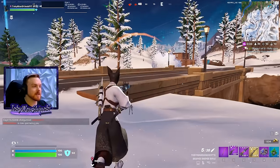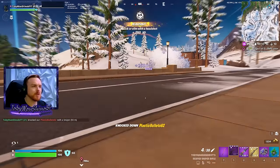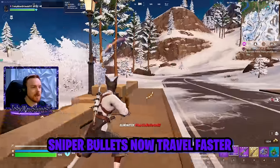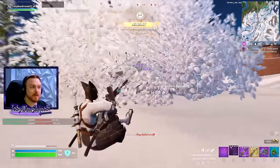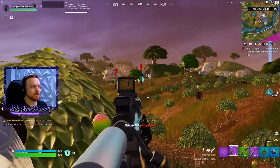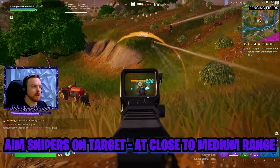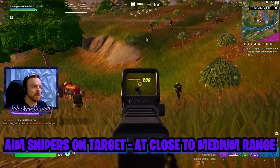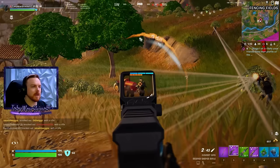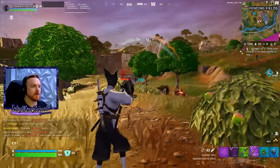Sniping in this game is a little different - the bullet travel speed of the sniper seems to be increased, so the velocity of the bullet is a little faster, meaning you don't have to lead your shots as much. At close ranges like this, you can totally just aim right at their head and pull the trigger. You really don't need to lead at all because the bullet speed is so quick.